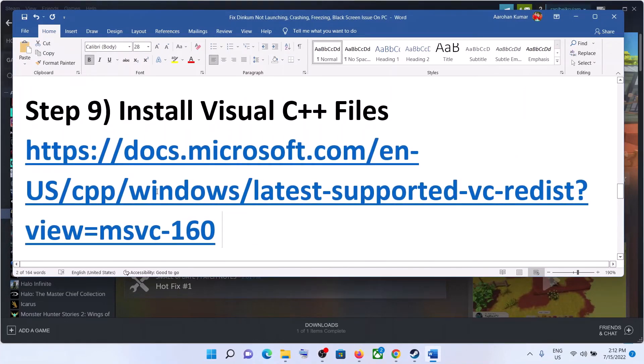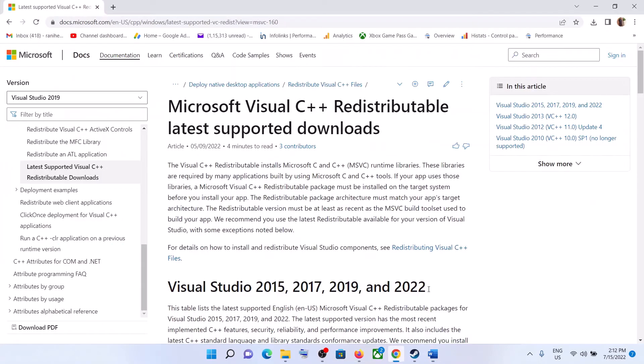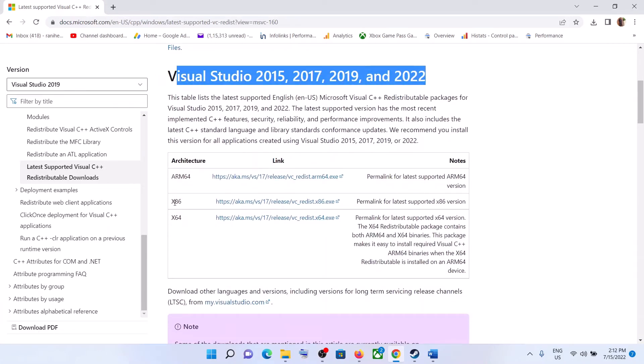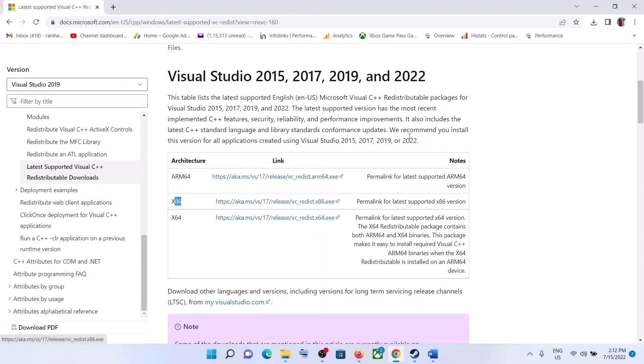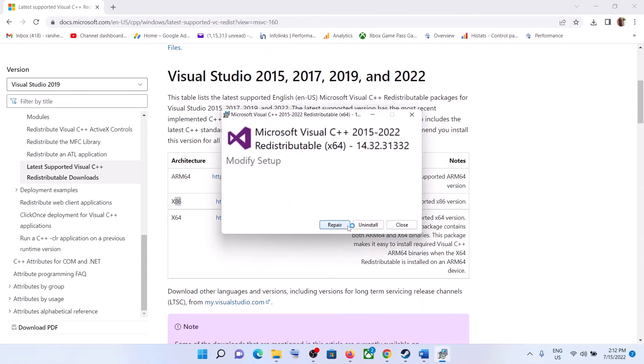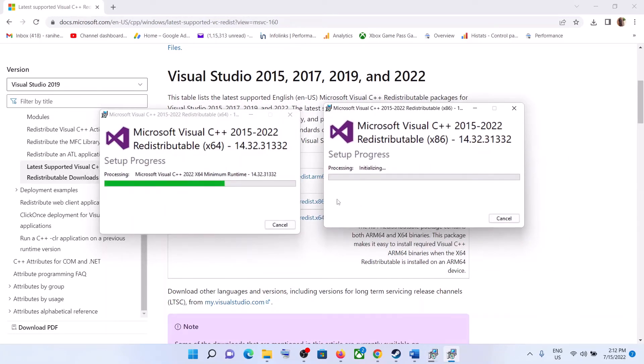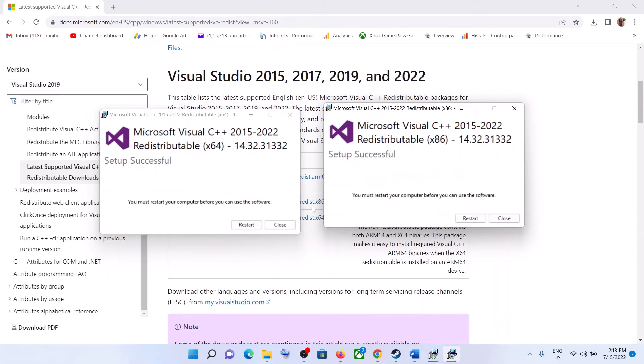The next step is to install Visual C++ files. Copy the link provided in the video description and open it in a browser — it will take you to the Microsoft website. Scroll down to Visual Studio 2015, 2017, 2019, and 2022 and download both the x86 and x64 exe files. If you see the Repair option, click Repair; if you see Install, click Install. Allow both installations to complete, then restart the computer and launch the game.